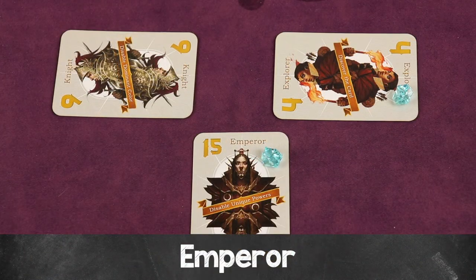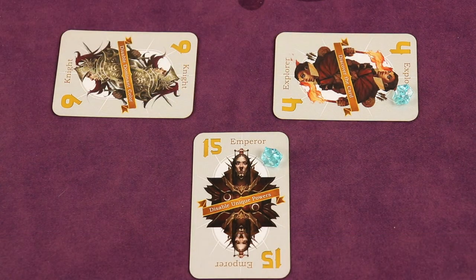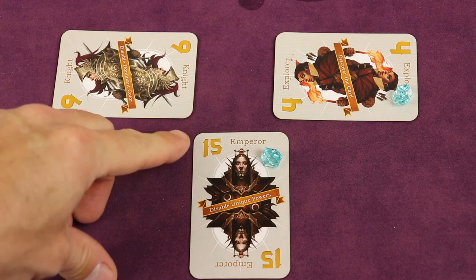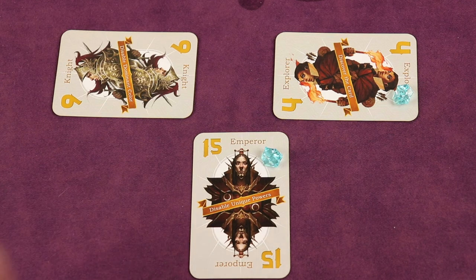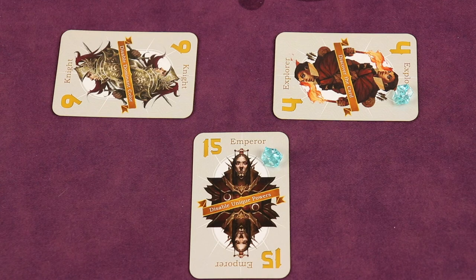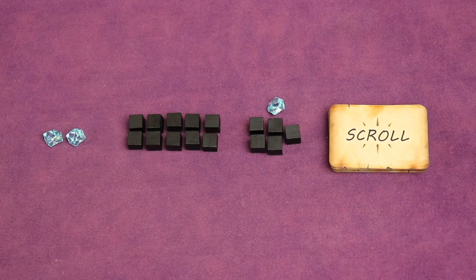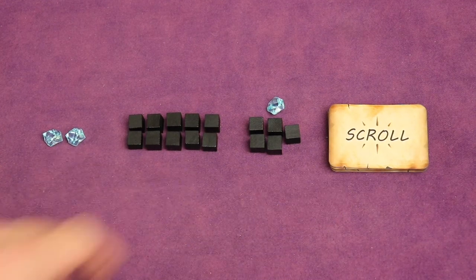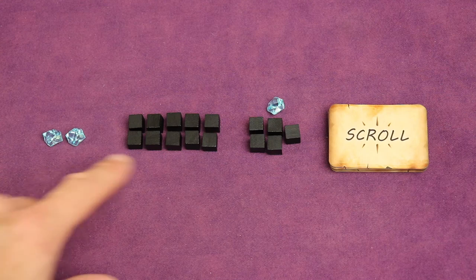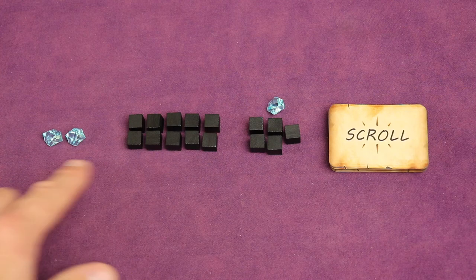The emperor's power crystal ability disables unique powers — all players after the emperor cannot play any power crystals for the remainder of that trick. Also remember: if you have any power crystals or cubes left over at the end of the round after all tricks are played, you must return any leftover resources back to the supply. You cannot carry any of these over to the next round.